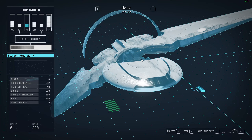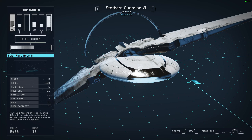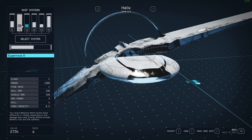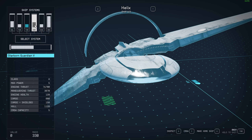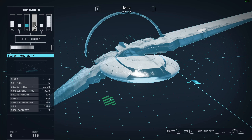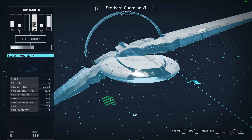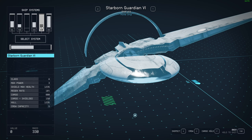The Helix is very solid — two torpedoes and a decent solar beam. Looking at the weapons quickly: even though the Starborn Guardian 6 is class C, it has the same solar flare beam 3. It's got a gravity torpedo 3, and this one has Supernova torpedo 3 plus a gravity torpedo 2. Engine seems to be the same at 767, and shields are not the same — this one is slightly ahead on shields, but not by much.